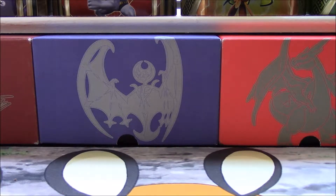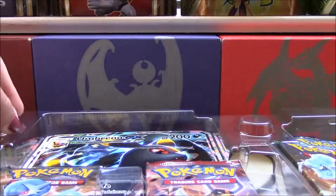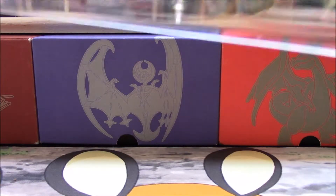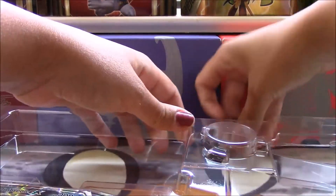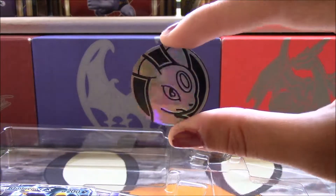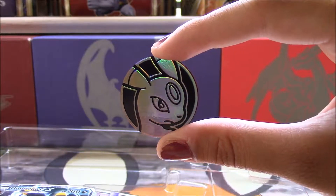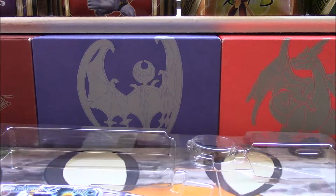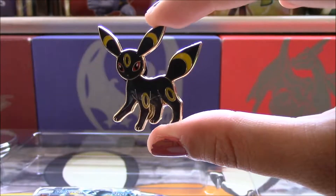We have been waiting weeks for this to come out, so we are so excited. We finally got it. All right, let's take a look at this. Let's put the pin and coin out. So we have an Umbreon coin — that's so cool. I don't even collect coins, but I'm definitely going to keep this. We collect all of our coins, but that one will be Nanelli's coin.